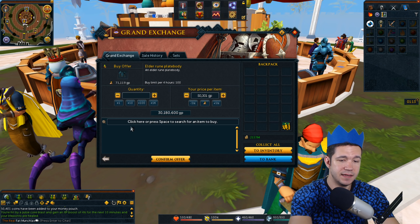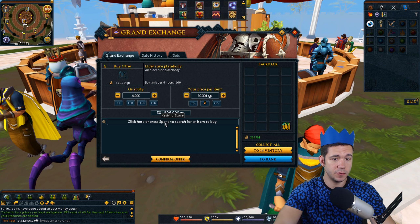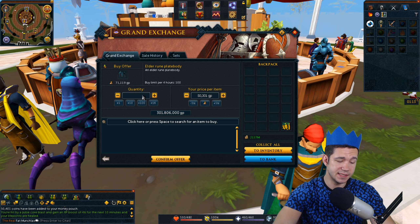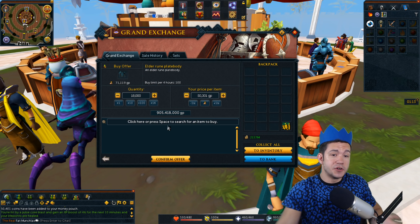If we go ahead and do that — let's say 10 days worth — 10 days worth is 301 million gold. And what if you let these sit here for an entire month? We just take that times three, so that's 900 million gold.